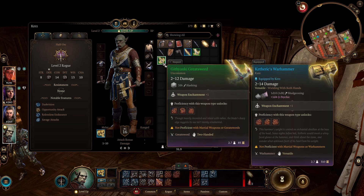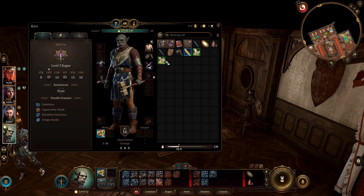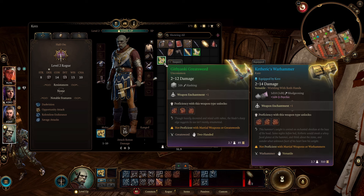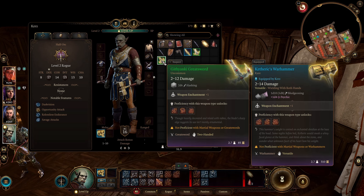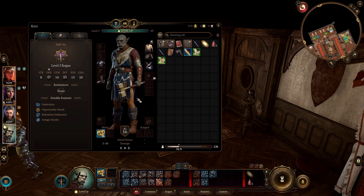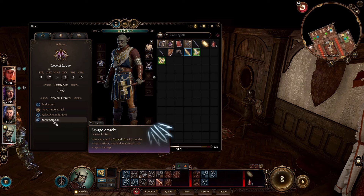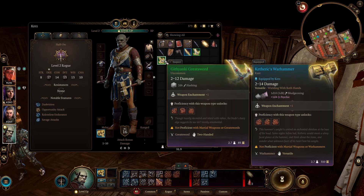Now I'm going to compare with this sword — it does 2d6 normally, which is better than 1d10 since 2–12 is better than 1–10. But if I land a crit and I'm not an orc, 2d6 becomes 3d6, and as an orc it becomes 4d6, which is 4–24 — less than 3–30. So my first tip is: if you're playing a half-orc and fishing for big crits, use weapons with large dice, because the bigger the base die, the better.